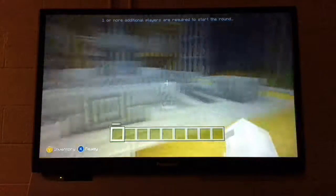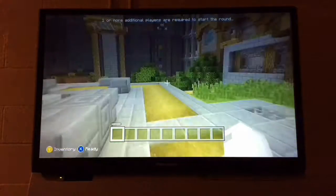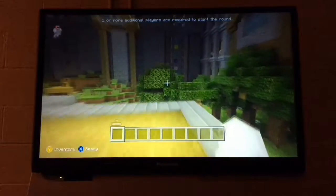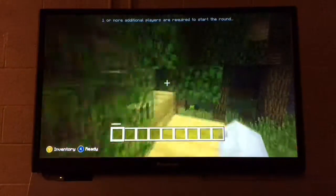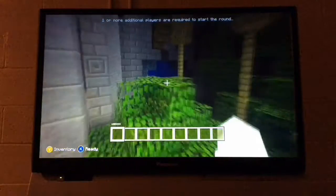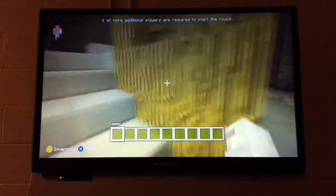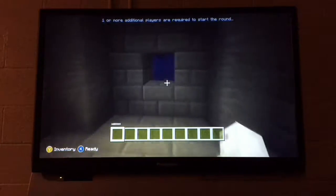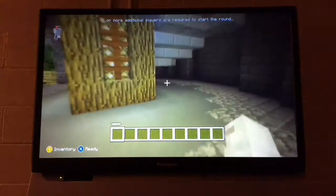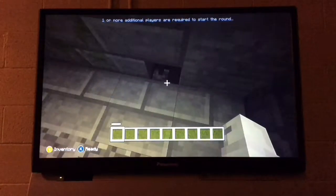Now I'm going to show you the ocean biome and another biome, and how you can get to them. If you want to get to the ocean biome, head over here — there's one right here but it's covered by glass. If you head over here you'll see this little doorway where you can actually head into the ocean biome.